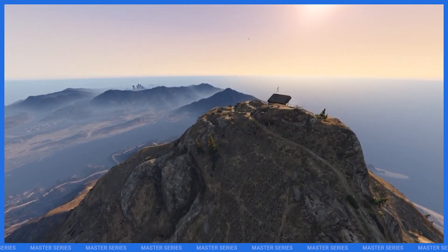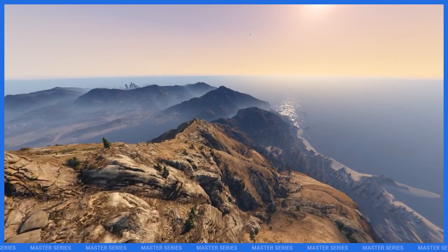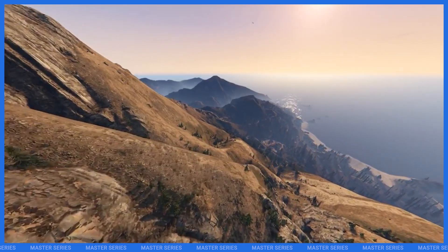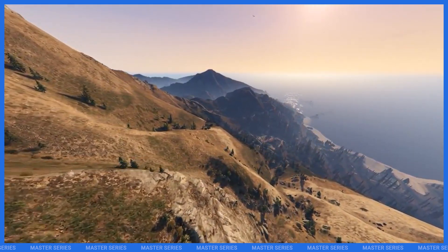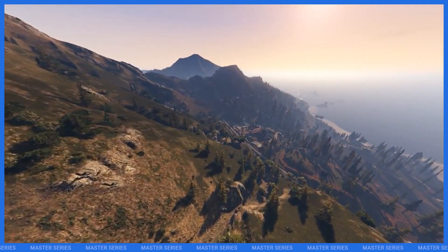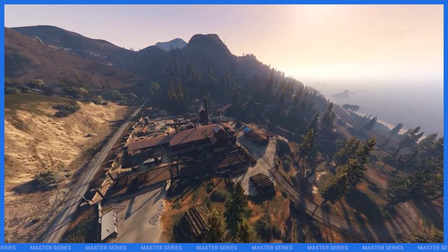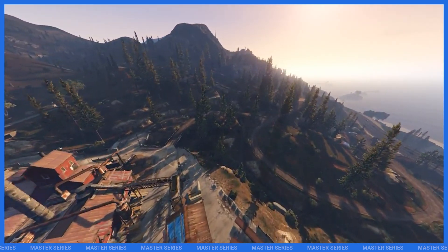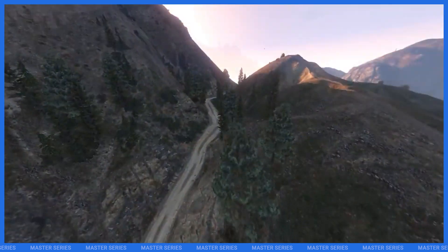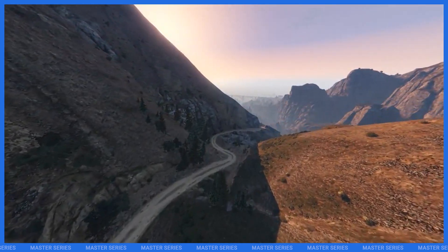That's going to be it for these new natives. There are a couple others that were added that I can't seem to get working and they're also not showing up in the documentation yet — those are IsBoatWrecked, DoesBoatSinkWhenWrecked, HasVehicleBeenDamagedByBullets, and IsPedHandcuffed. I'm not exactly sure what's going on with those, but I'll pin a comment below if anything changes and they start working. I hope you learned something new and got some great ideas about what you can use these natives for in your servers. Don't forget to leave a like if you enjoyed it and subscribe for more 5M development content — I'm Charles Hacks, and we'll see you in the next one.